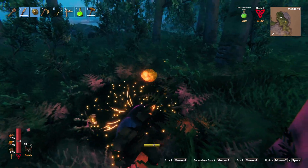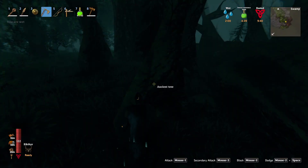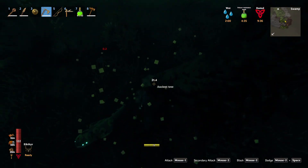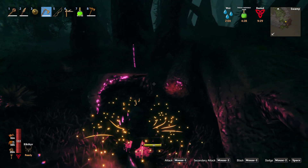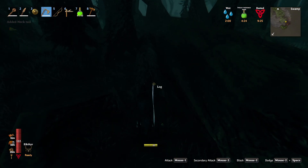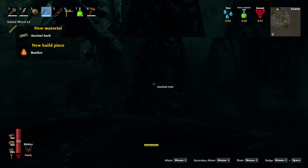Hopefully we can find a dungeon real quickly right at the entrance of this place. That would be real nice. We do have a new tree type, so let's get this thing going. That guy can leave me alone for two seconds. This is going to be ancient wood, so let's see how much of that we get. We've got a bonfire and ancient bark.